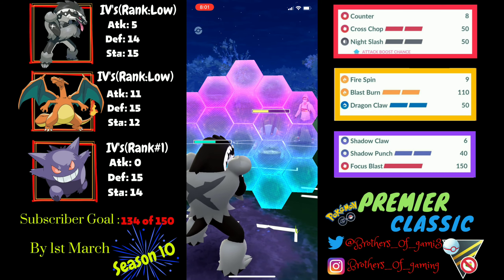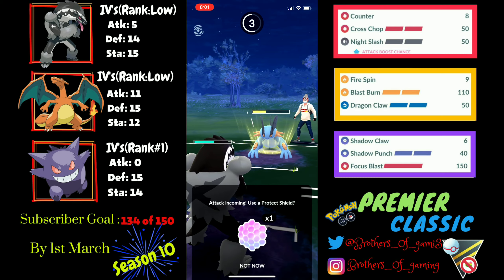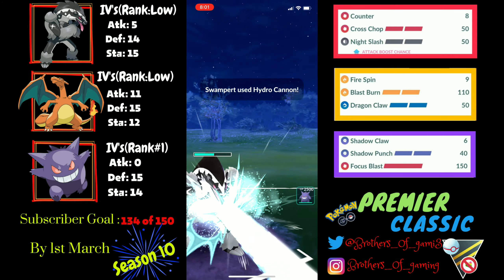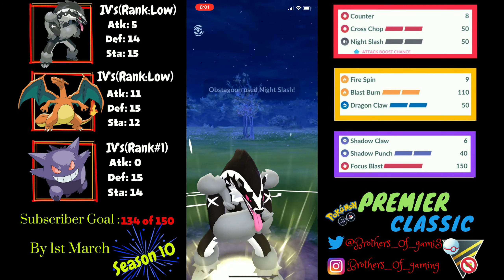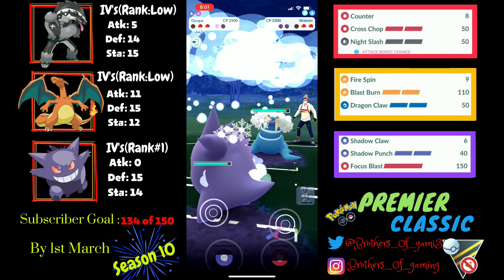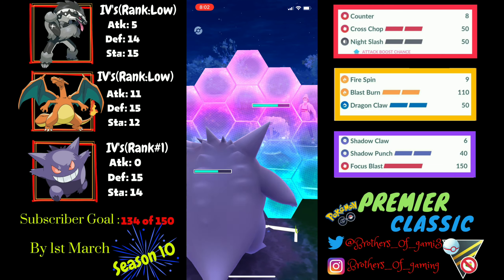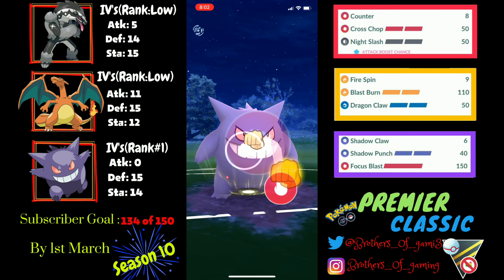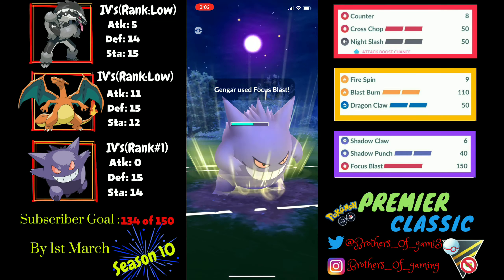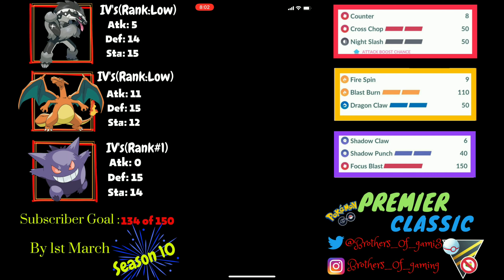They can't farm Obstagoon down with Mudshot damage from Swampert at this range, so they have to throw moves and give up both shields — great for me. I make a mistake bringing Obstagoon back instead of Gengar, which might be the turning point. A Hydro Cannon comes which I let go. I swap to Gengar, give up my final shield to an Icicle Spear, then throw Focus Blast to one-shot the Walrein. Their Swampert is very low and Shadow Claw finishes it off. Win.